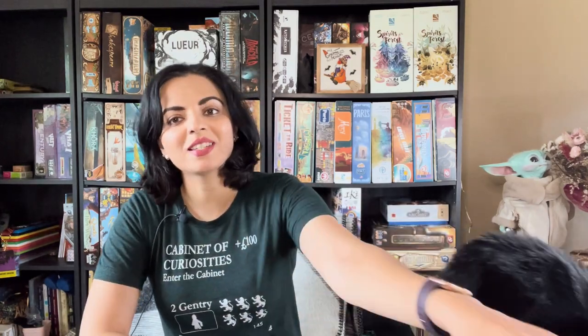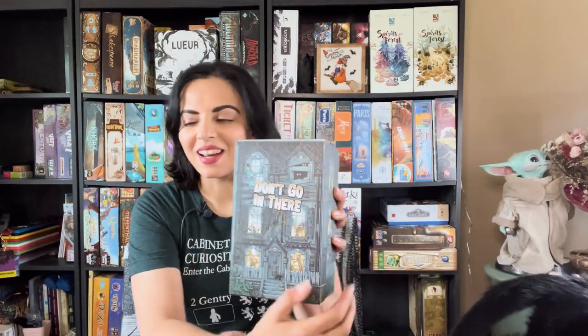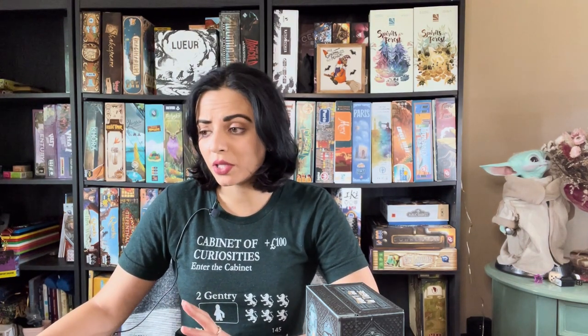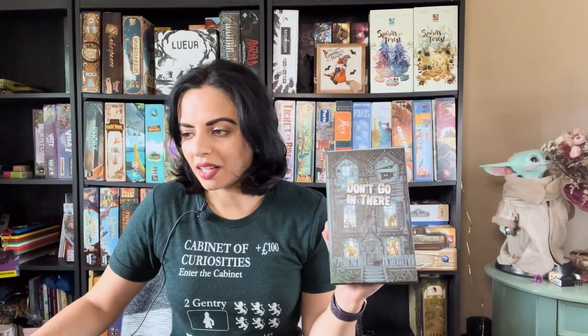So let's just get into the games I played. The first one I'll talk about — Dobby wants me to talk about this one first — is 'Don't Go In There,' maybe because it has a cat in it. 'Don't Go In There' is a 2022 game designed by Jeff Chin and Andrew Nerger, with art by Rupert Lewis Jones, published by Road to Infamy Games, the same publisher as Canvas.